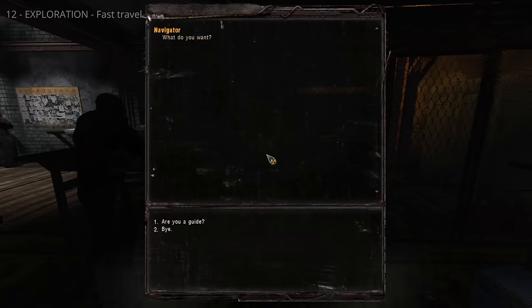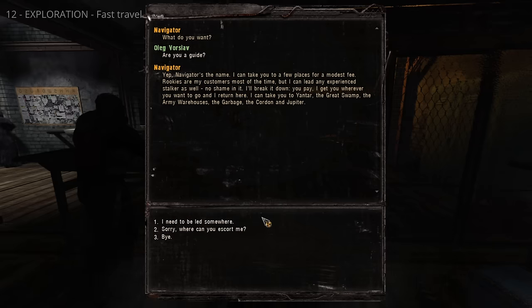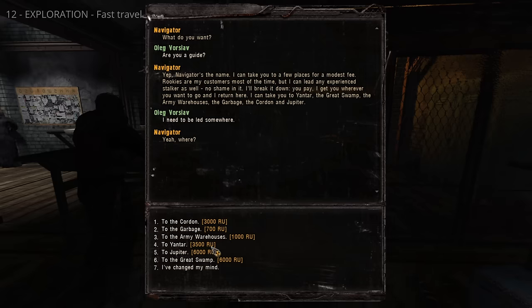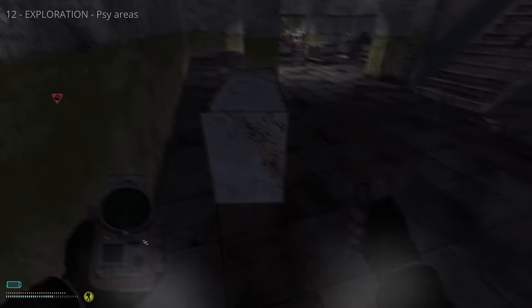Guides in the zone can take you to various locations for a fee — they can save time and resources. In-game time passes during fast travel, so address any negative conditions beforehand. There are also areas with dangerous psy emanations — you'll get a danger notification when entering them, so make sure you have good psy protection before venturing in.